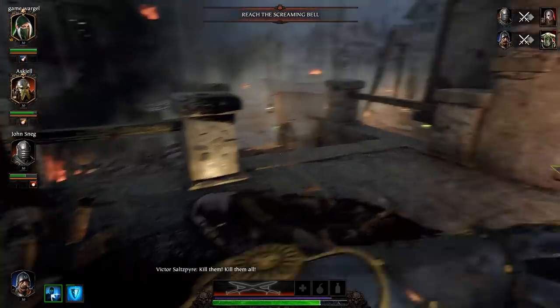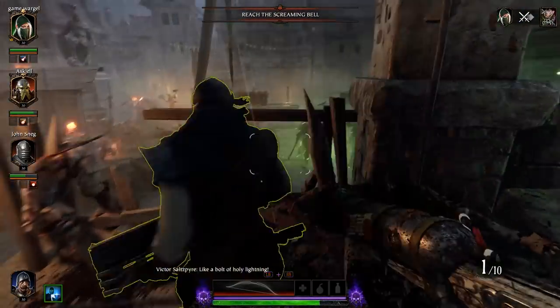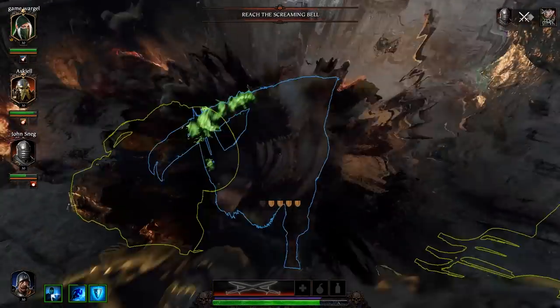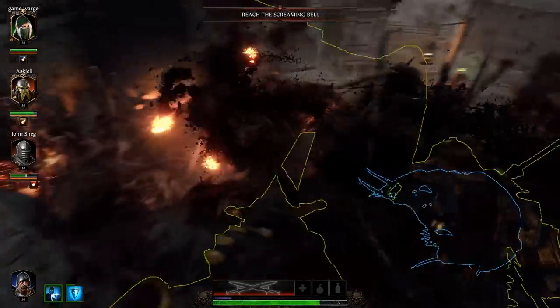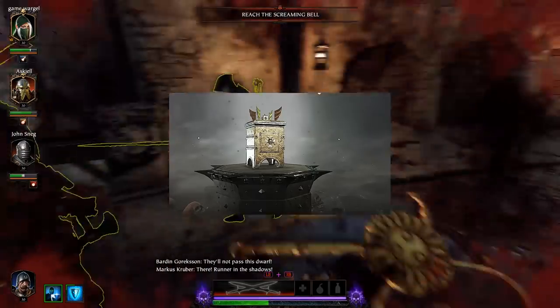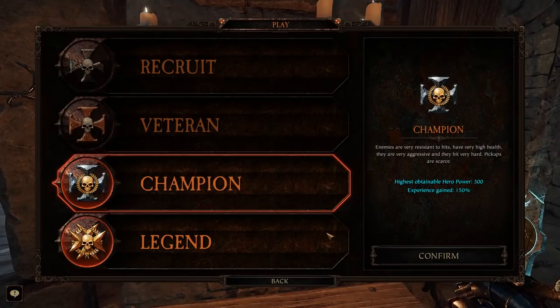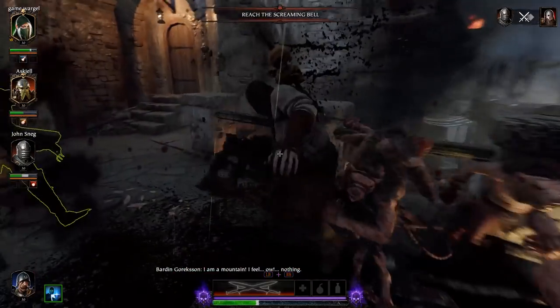How do you actually get all of these items? Through chests, like anything else in this game. If you're looking for red items, your best bet are Emperor and General chests, especially on higher difficulties such as Champion and Legendary. Don't even bother with Recruit or Veteran — they simply won't drop red items.